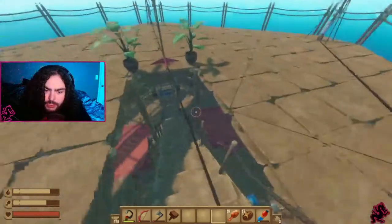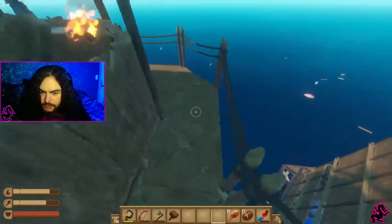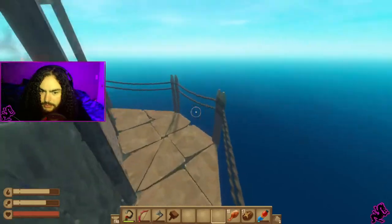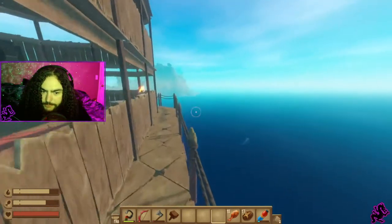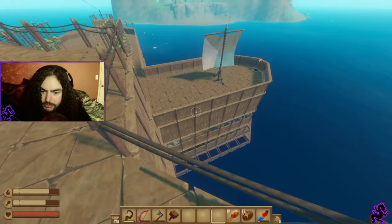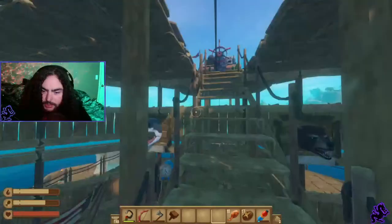There's one area I didn't show you — down here I wanted a 360 wrap-around, so I made a little platform all the way around so you can see 360 degrees all the way around the ship. Just little touches like that all over the ship.